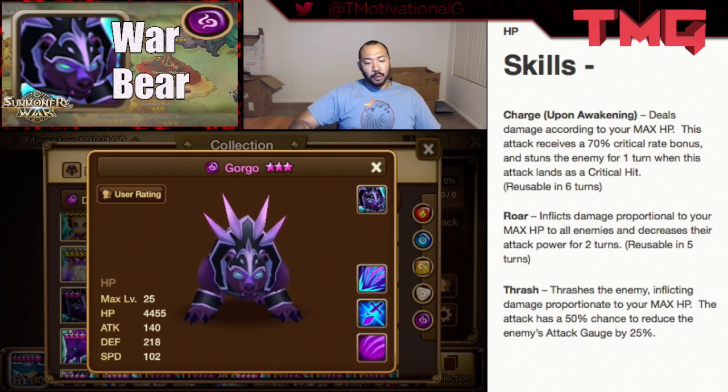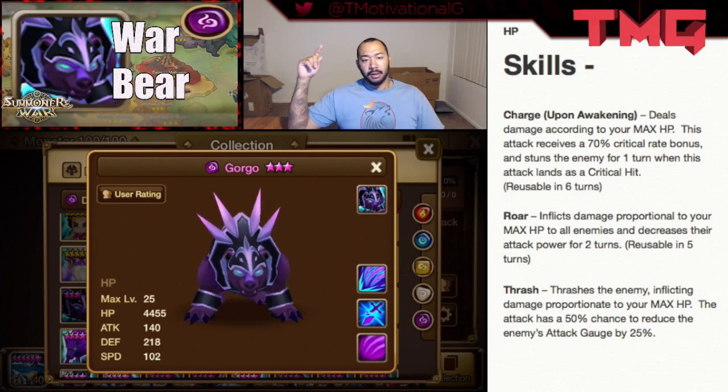Gorgo's primary purpose — like all the other War Bears — means you're going to build him with a ton of HP no matter what. However, the two primary stats you're going to focus on with this unit are crit damage and crit rate. This unit has the potential to hit very hard all the way across the board.